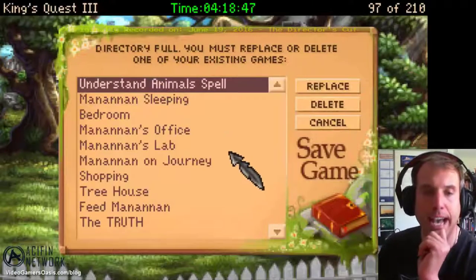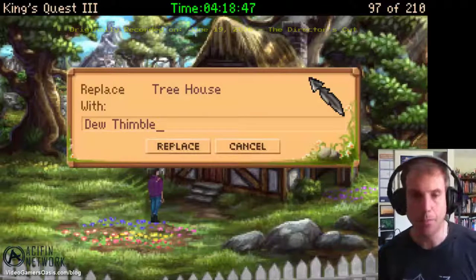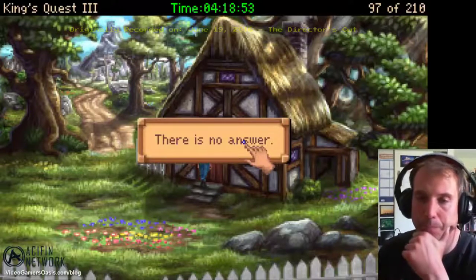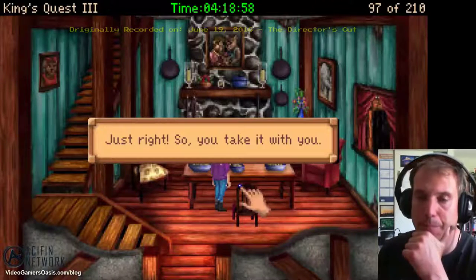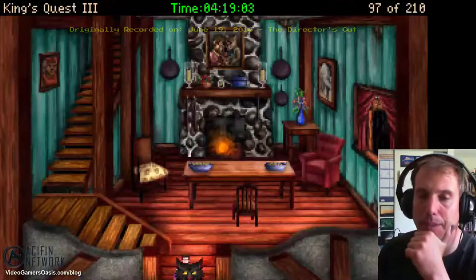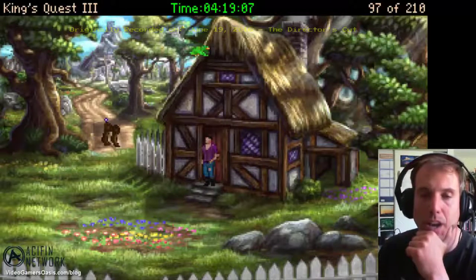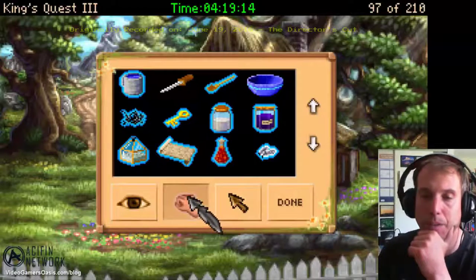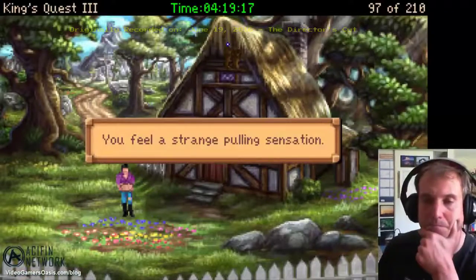We can save that as 'dew-thimble.' We got the dew-thimble. Now let's go to the bear's house — we're going to need some more porridge when Manana gets hungry again. There's no answer, so let's go inside and pick up the porridge. We'll save our game as 'dew-thimble' and use our magic map to take a shortcut back home. You feel a strange pulling sensation.